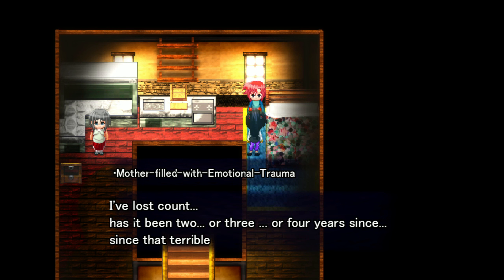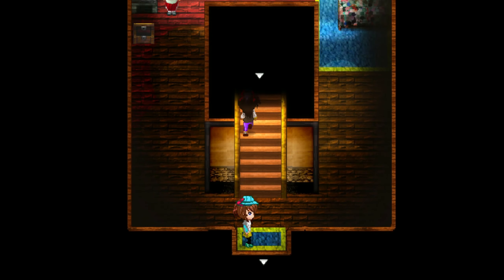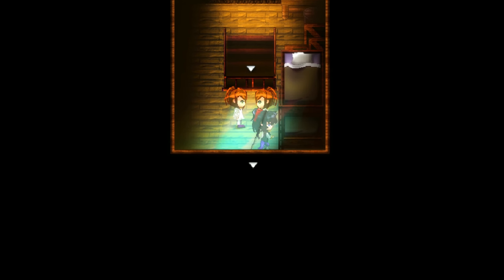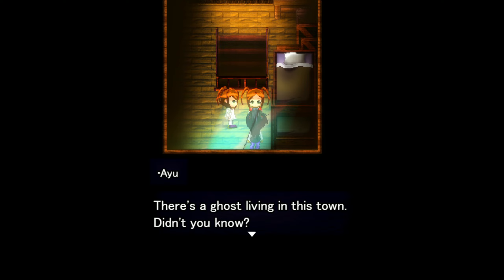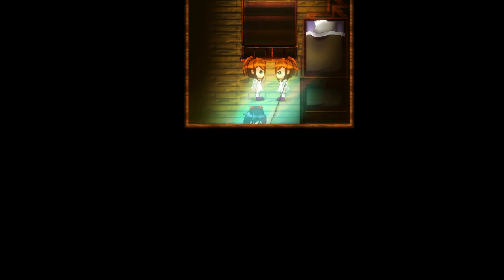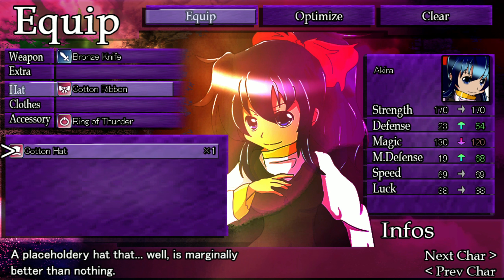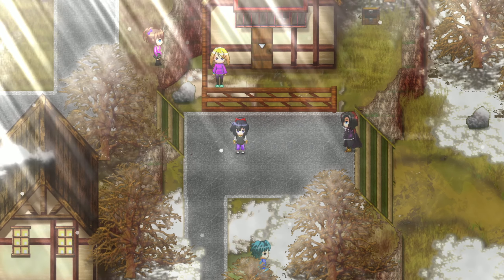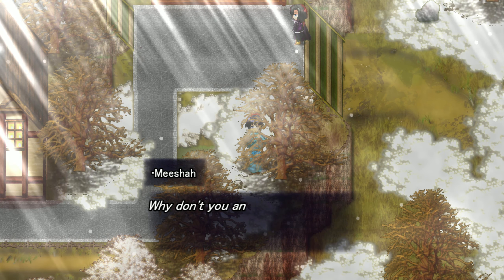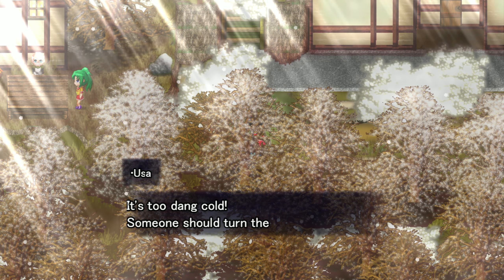I've lost count — has it been two or three or four years since that terrible day? A ghost — there's a ghost, we should stay inside. Could be Echo's ghost — is she going to join the party as a ghost? There's a ghost living in this town, didn't you know? Cotton hat — less magic but more defense. I don't really have any magic attacks right now, so let's just equip this. Hey, where are you going? You just chucked me back into the town. I was planning to take a nice winter stroll but those monsters are being so loud.